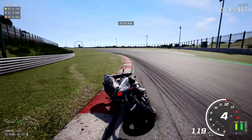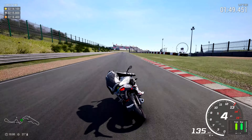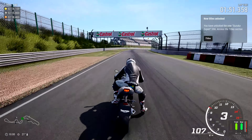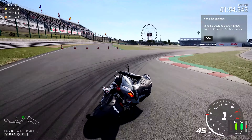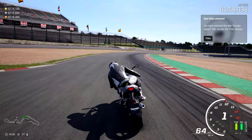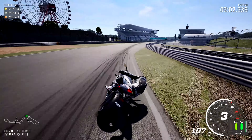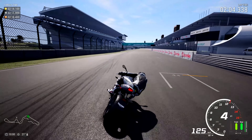Going into the left hand side for the 130R, be very careful of touching that rumble strip — I was lucky to get away with it there, you might not be so much. And congratulations to me, the Suzuka Expert title has been unlocked! The Cassio Triangle is navigated pretty easily — go slowly, take it steady and you'll absolutely nail it.